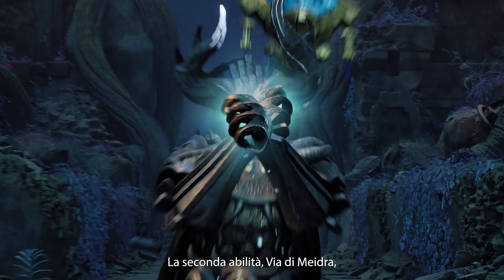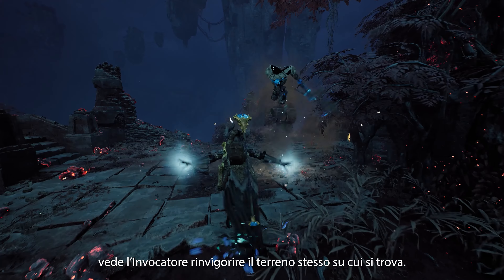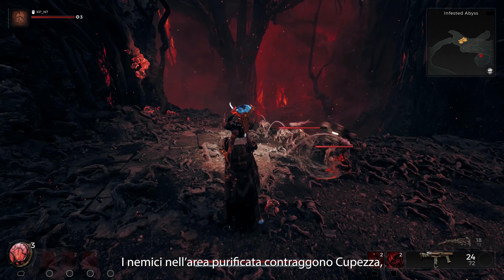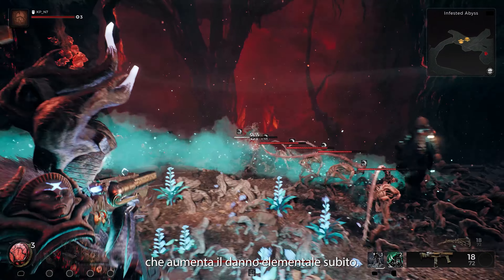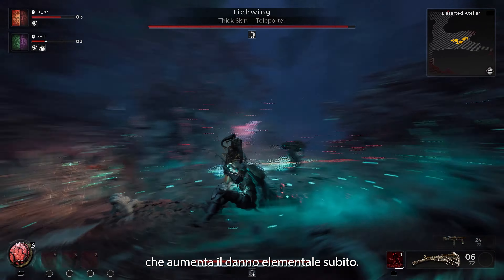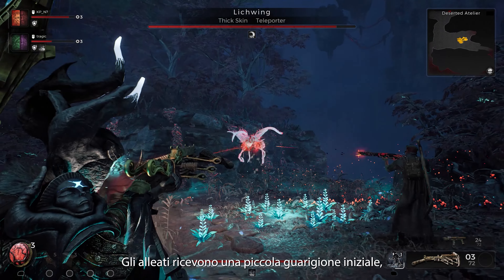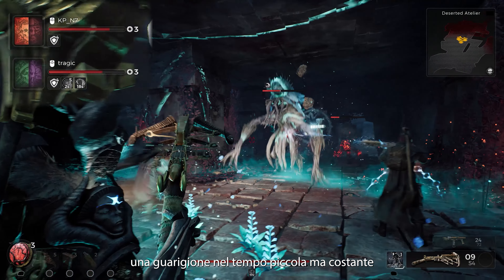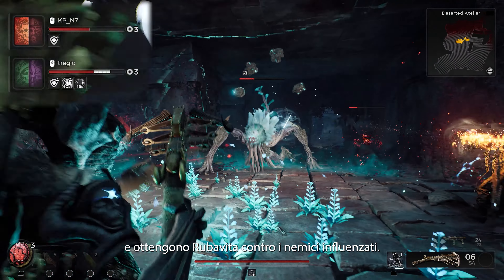Their second skill, Way of Maidry, sees the Invoker reinvigorate the very ground they stand on. Enemies within the cleansed area contract gloom, which increases elemental damage taken. Allies gain a small burst of healing, a small but constant heal over time, and gain lifesteal against affected enemies.